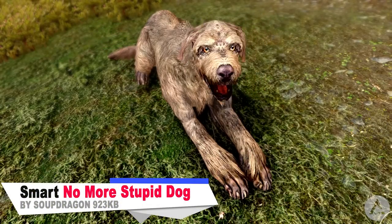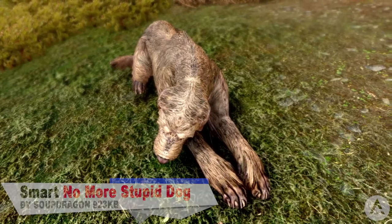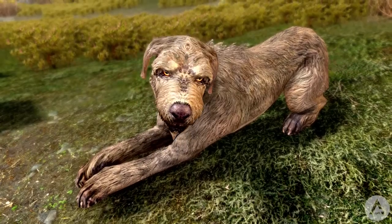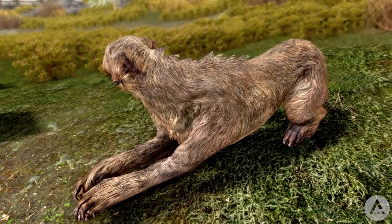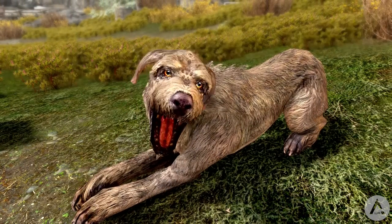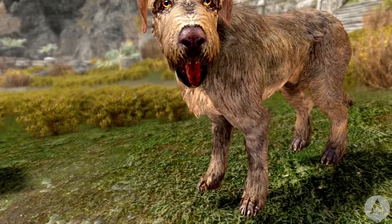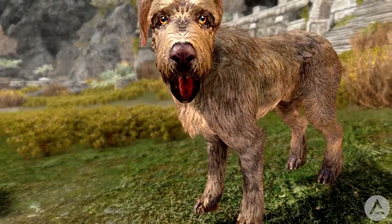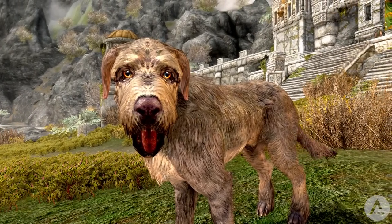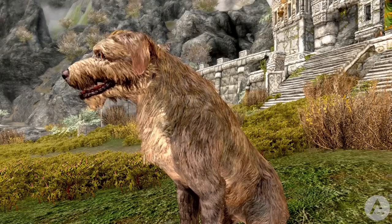Tired of friendly NPCs forever saying 'stupid dog' to your furry friend? Then you need this mod. Friendly NPCs — so spouses, housecarls, adopted children and NPCs with a good disposition towards the player — will say 'good dog' to your pet, provided the dog is friendly towards the player. Unfriendly NPCs, or if the dog is not friendly, will continue to say 'stupid dog' as per normal. This version affects vanilla dogs only — Meeko and so on — and not Dawnguard dogs such as Bran and Sceolang, as they require external assets.